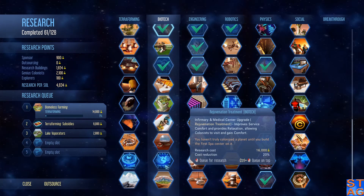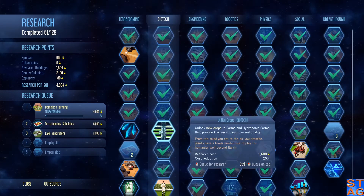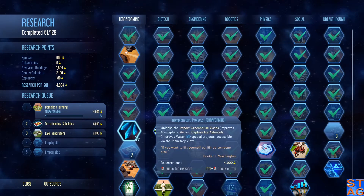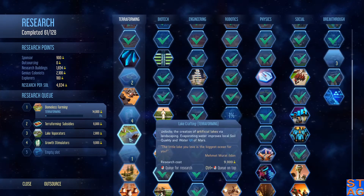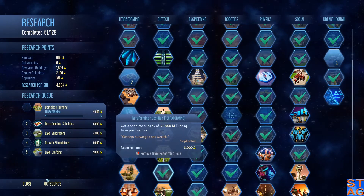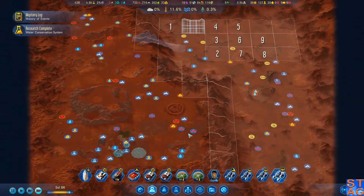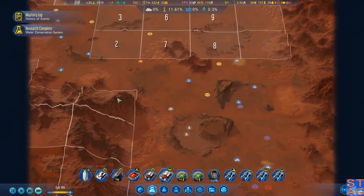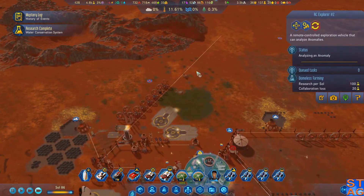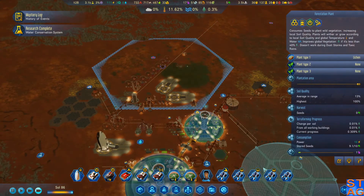I'm going to do rejuvenate craft. Capture ice asteroids is always good — definitely need that. Let's do growth stimulators. I think this is a good mix for right now. A fourth one dropped in — he's on the low ground also. I do want to get domeless farming up and running, because a nice open farm right here, even if it's just producing seed crops, that's awesome.